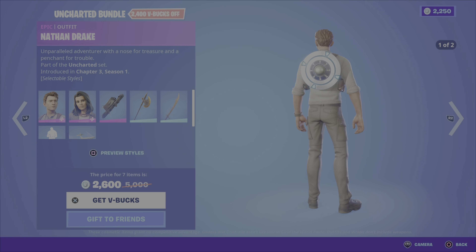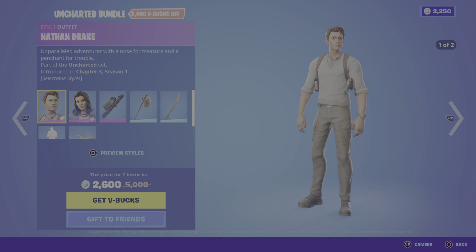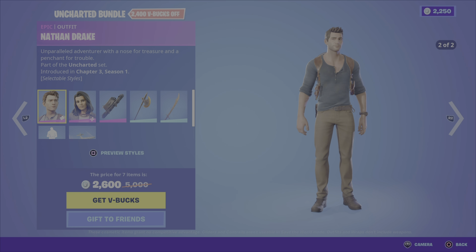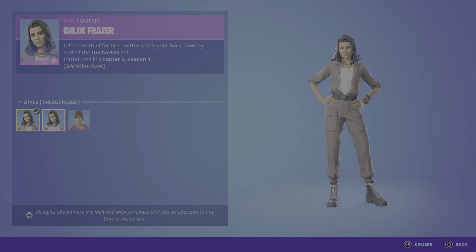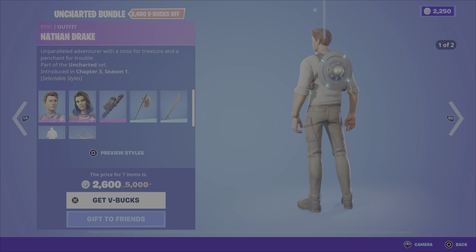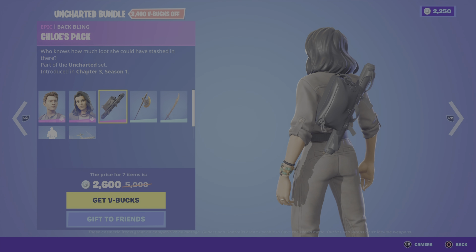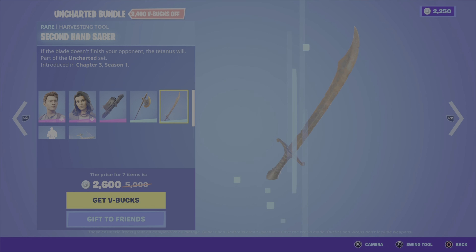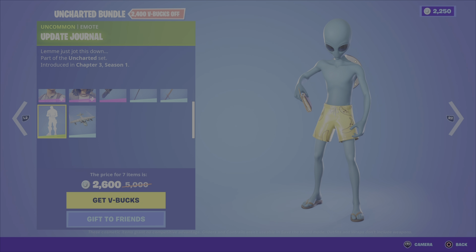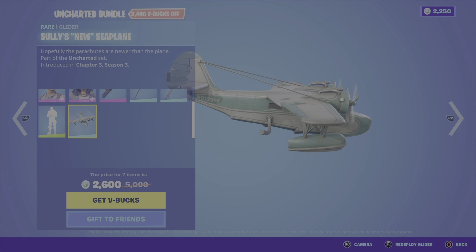We have the Uncharted bundle, which includes the Nathan Drake outfit. It's from the Uncharted set, Chapter 3, Season 1. This outfit has two styles. We then have the Chloe Fraser outfit, which has three different styles. Next, Chloe's pack back bling. Then we have the Parashirama axe. The second hand saver — that's the second pickaxe. Then we have the Update Journal emote. And lastly, Sully's New Suit seaplane glider.